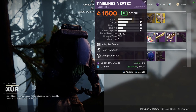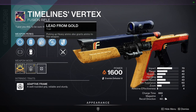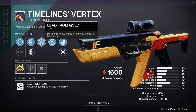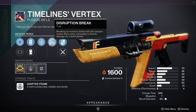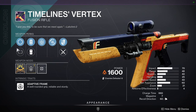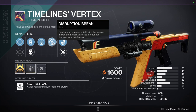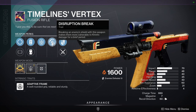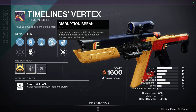Extraordinary Rendition with Surplus and Tap the Trigger. Timeline's Vertex with Lead from Gold and Destabilizing Rounds — I'm a big fan of Lead from Gold, one of my favorite perks, because once you pick up heavy you get more ammo for your special. Destabilizing Rounds is really good for PvE from what I've heard — I haven't used it, but hitting an enemy with the weapon makes them more vulnerable to kinetic damage for a brief period. I wonder if that works with Kinetic Tremors as well.